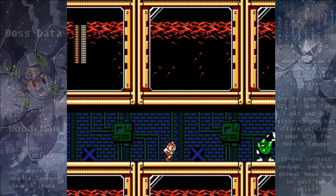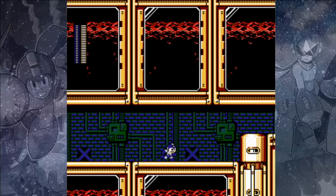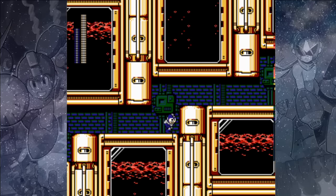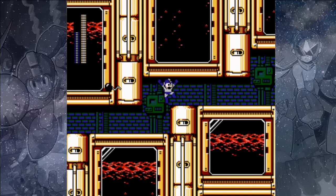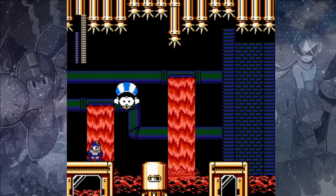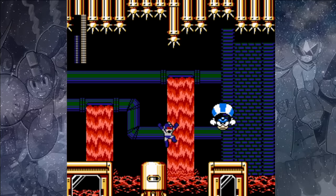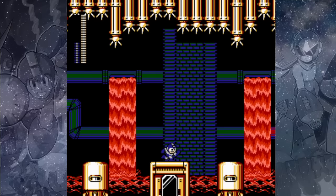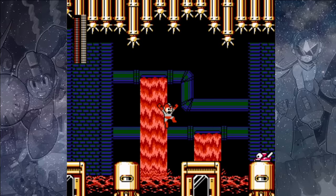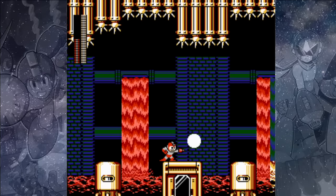The Hard Knuckle will kill these Hammer Joes in a single hit, and you can even angle it upward from a lower platform, which makes it even easier. You can use Hard Knuckles against these Parasayus as well, but I think the best way is to use the Magnet Missiles — a single Magnet Missile will take them out and the Mecha Karos, which will make this section so much easier. Just clear any enemies you see and move forward.